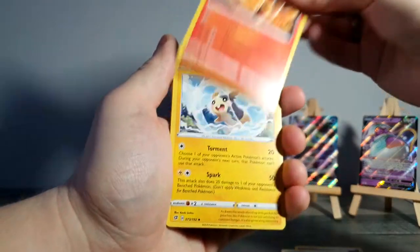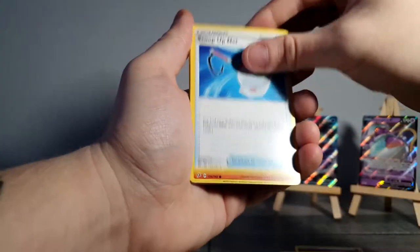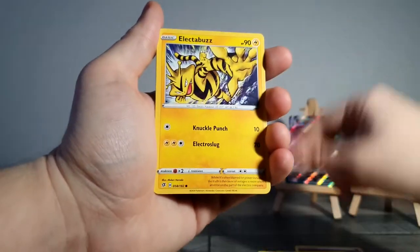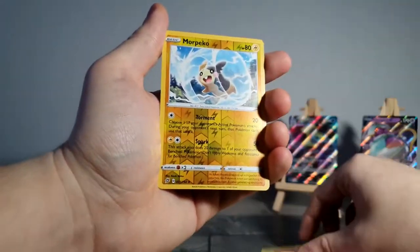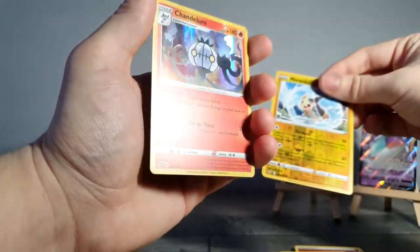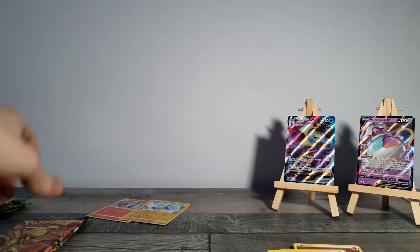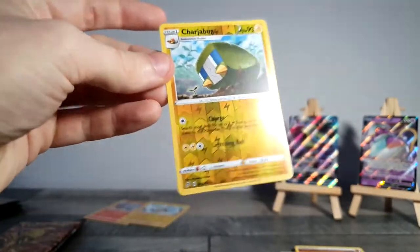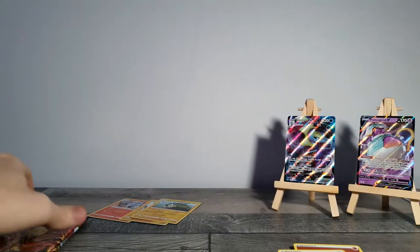Next pack is another Rebel Clash. I can't believe we got a VMAX first packet — that's insane. One, two, three, four to the front: Water Energy, two Morpeko, Scoop Up Net, Roly-Coly, Meditite, Grubbin, Electabuzz, Natu, and a holo Chandelure. Not bad — I actually really like those two Pokémon. And a Charjabug too. I like Morpeko so much they gave me two.